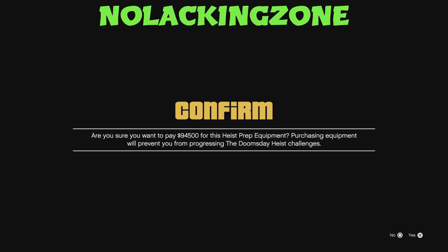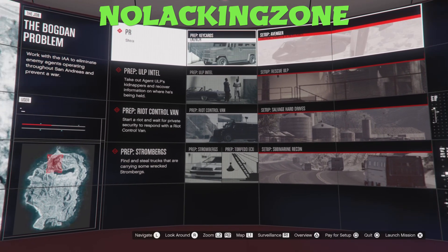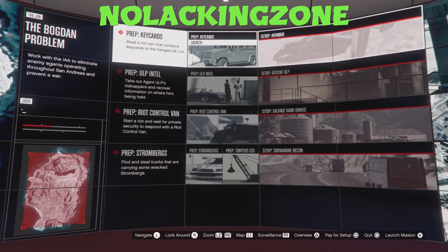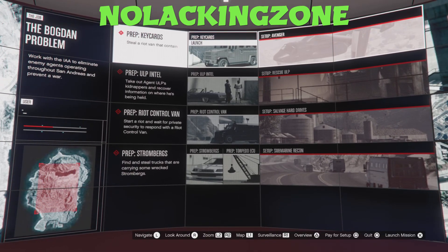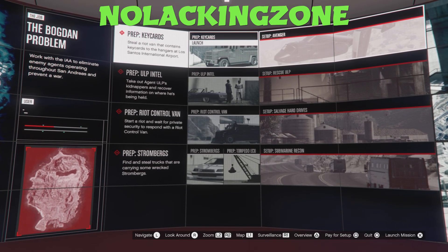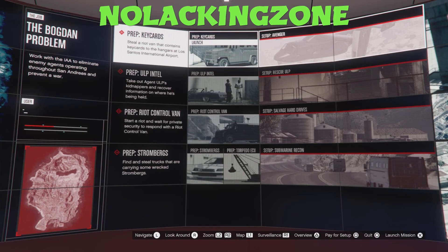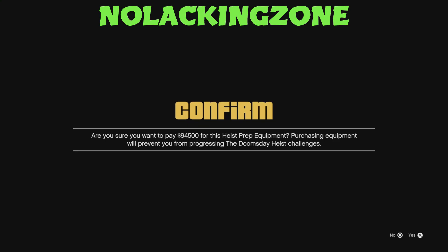Hover over the first prep, hold square, hit right d-pad, let it go — the message will pop up saying do you want to pay for it. Press circle or B to deny it and you should be hovering over setup. That's how you know you're doing it right, that's how you test it. Hover over the first prep, hold square, hit right d-pad, let go of square at the same time — it's like a timing thing.